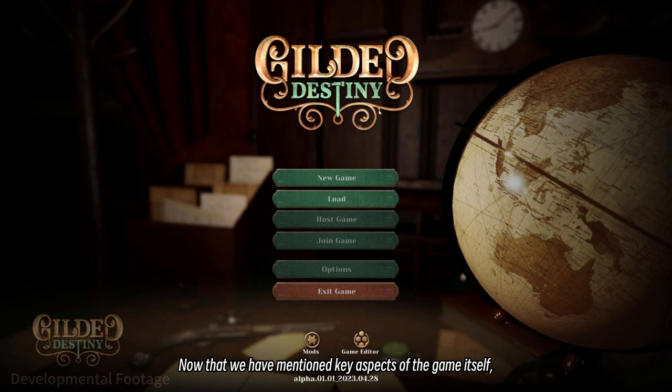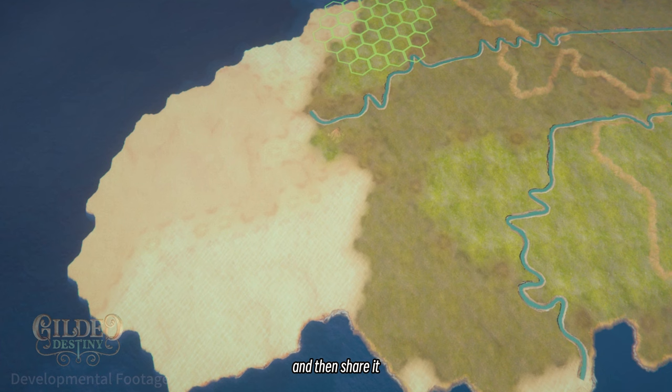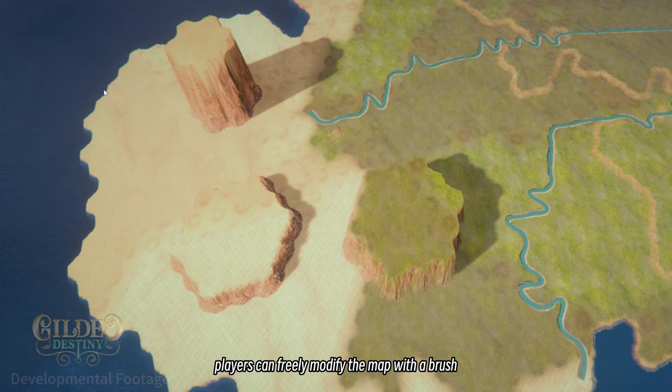Now that we have mentioned key aspects of the game itself, it is important to emphasize another factor: modding and customization. Gilded Destiny is meant to be a sandbox game that players can deeply customize as they desire. From opting for hexagons instead of shaped provinces, to having a built-in editor, all came from the intention that players must be able to easily modify and add content and then share it with others through the Steam Workshop. Unlike other GSGs, in Gilded Destiny, players can freely modify the map with a brush without complex manual editing in text files.